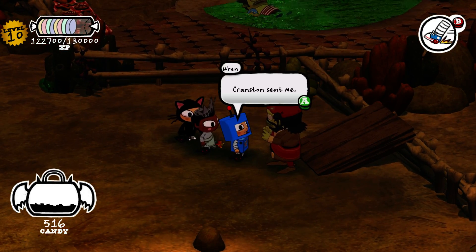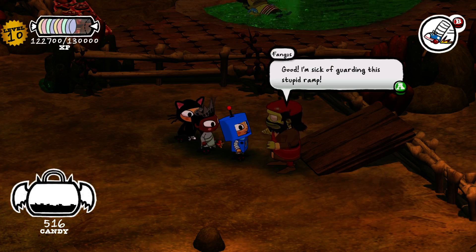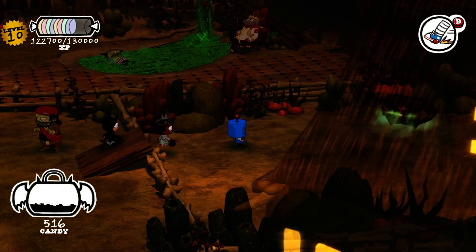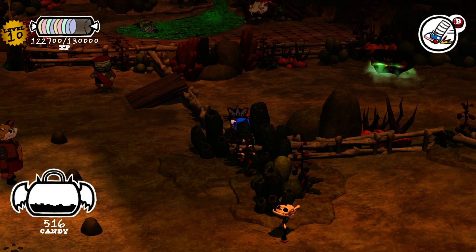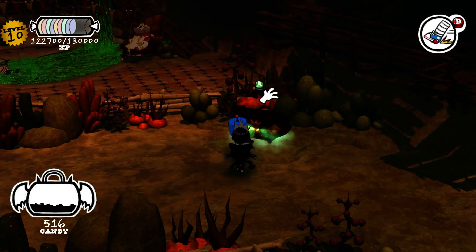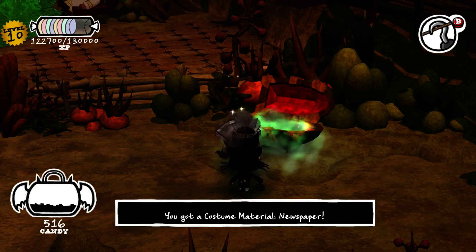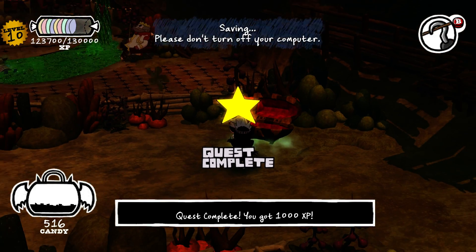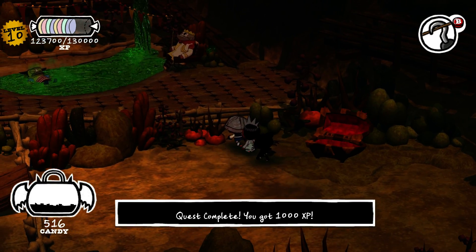Let's talk to this guy. Cranston sent me. He says he's sick of guarding this stupid ramp, so he joined the revolution. I think I now have all the things for the pirate costume. So we got a thousand XP for that too.